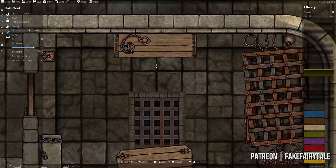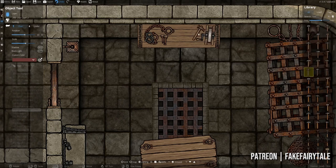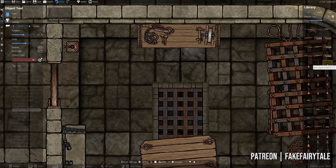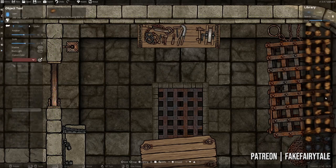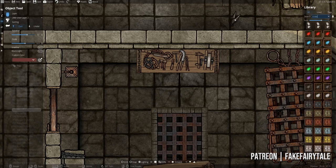Let's focus on the tools we have in here. I'm just going to use a variety of tools that we can think of can be used in a gruesome way. Now we can grab a crate and maybe put something in the corner as well.